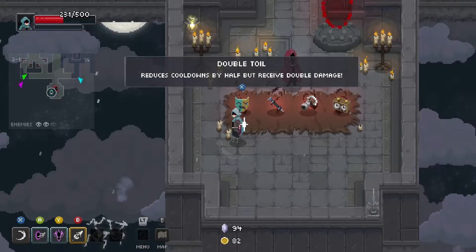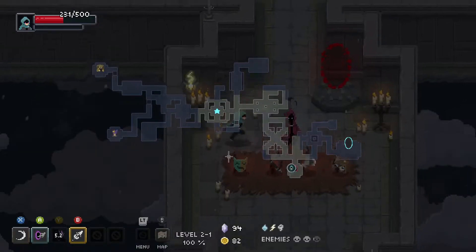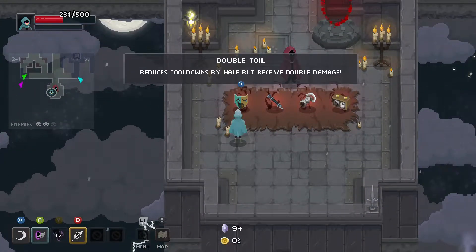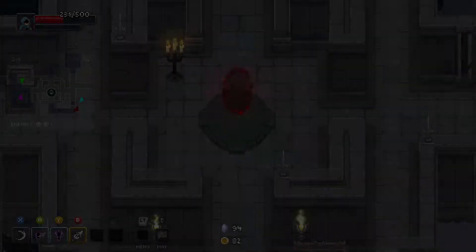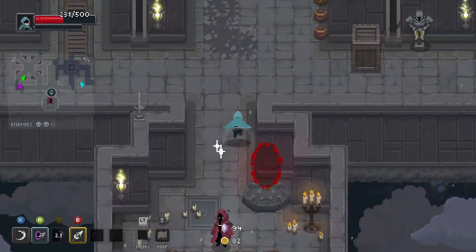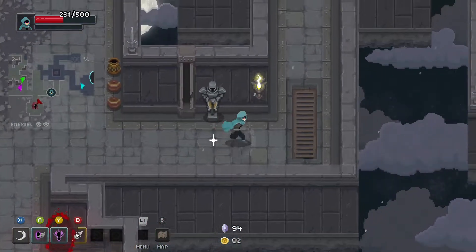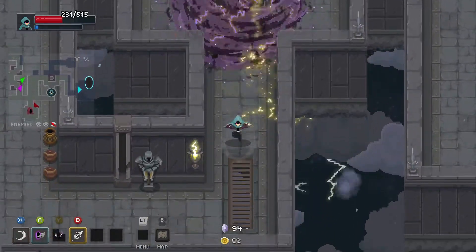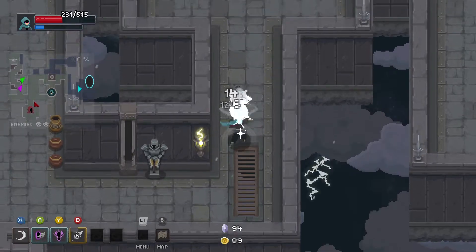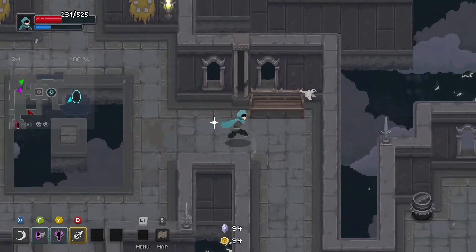Reduce cooldowns by half but receive double damage - should I take this for the dragon so I can spam dragons? Let's do it. Yeah, now this thing has a seven second cooldown and this is almost no cooldown. Nice, I should be spamming these spells whenever I find a chance. That's how I'm gonna be attacking all the time.